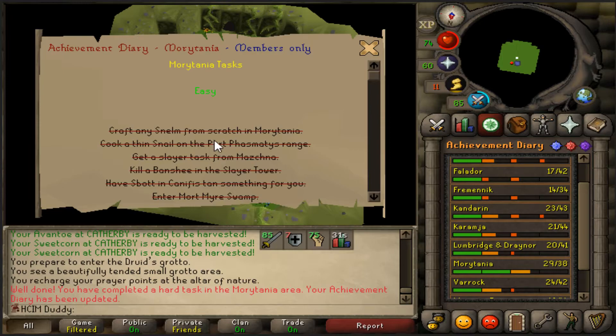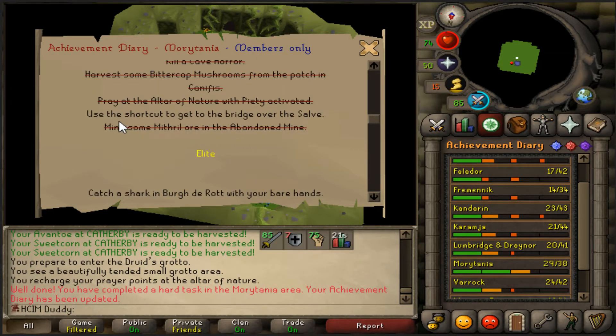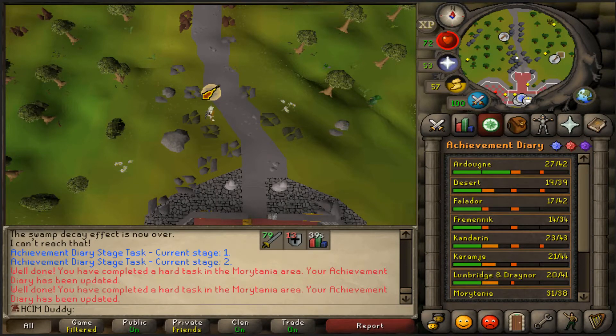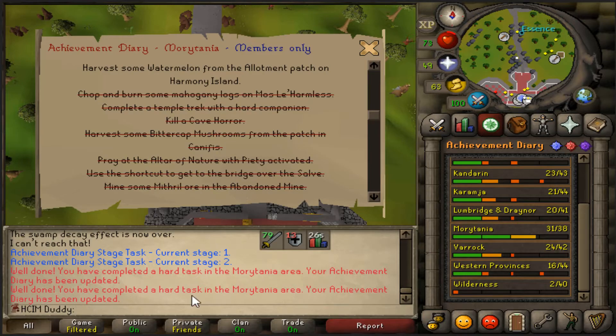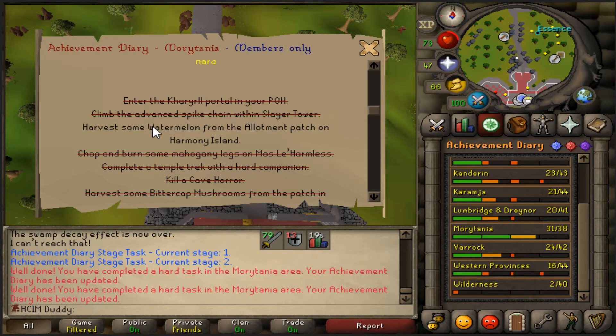Let's check what's left: harvest some watermelons, I gotta do Great Brain Robbery, climb the advanced spike chain within the Slayer Tower, and use the shortcut over the bridge to the south. I got the river south jump finished and I climbed the chain, so all I have to do now is Great Brain Robbery and plant the watermelons, and the Morytania Hard Diaries will be done.